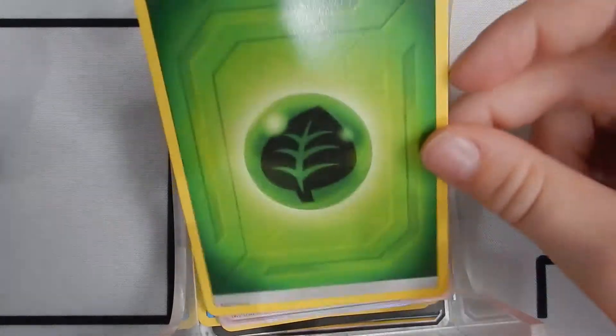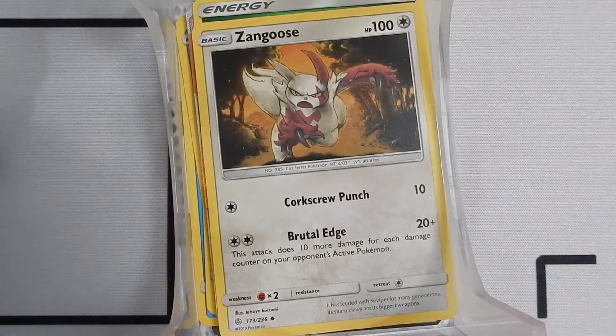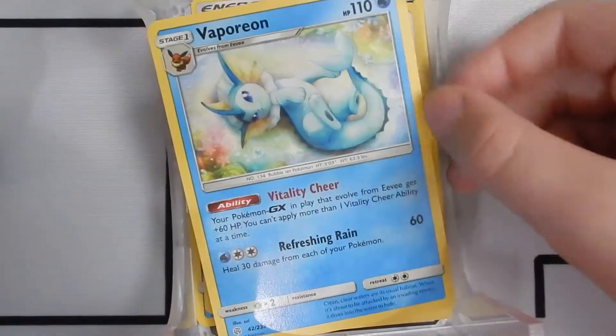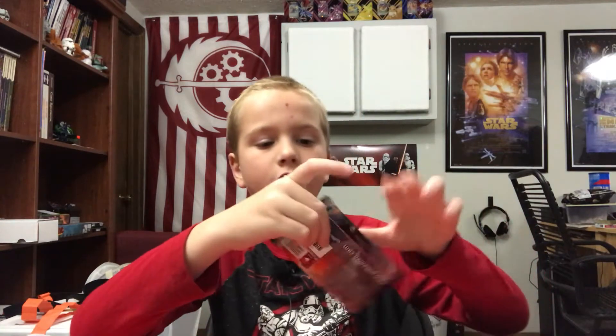Okay, so we have a Grass Energy, a Zangoose, a Vaporeon, and a Tauros.